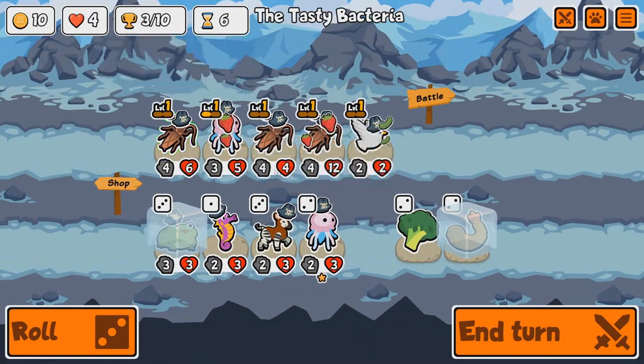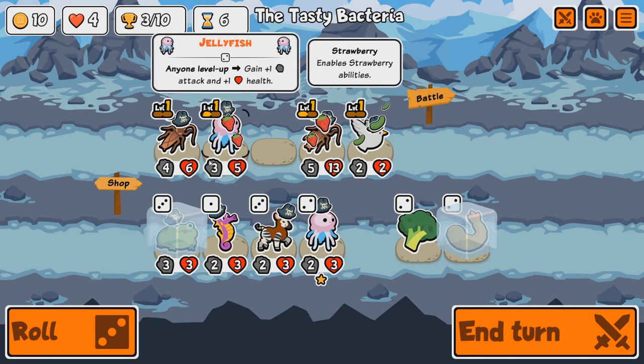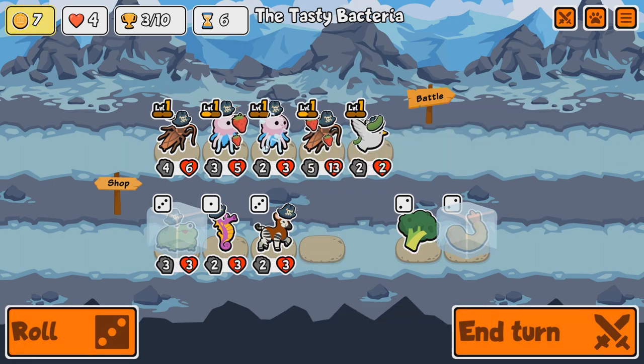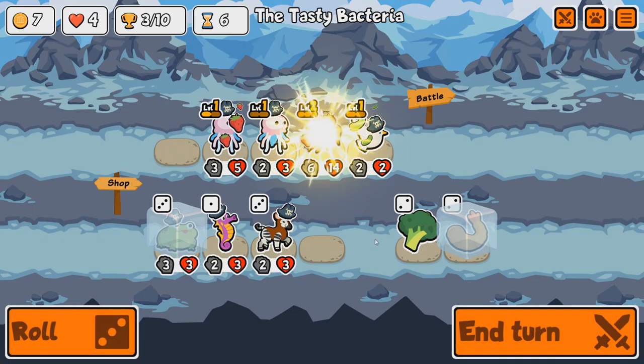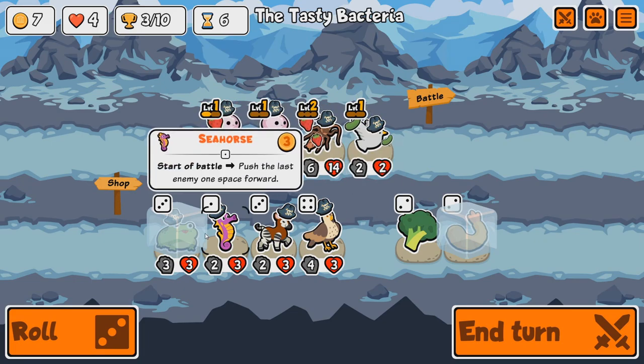Hopefully getting a Toad this round. Combine cockroaches. We got a Jellyfish here — we can do that. There you go, they get buffed. We've got a Hawk as well.